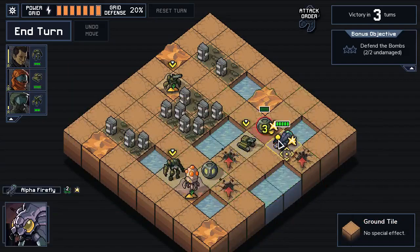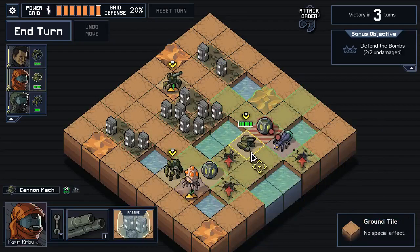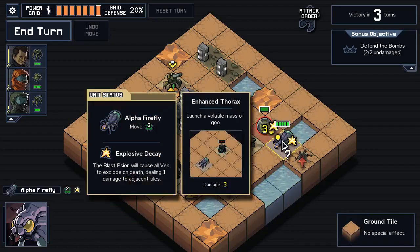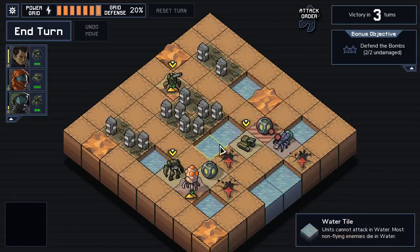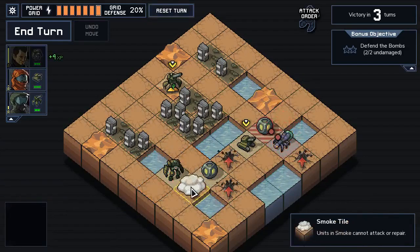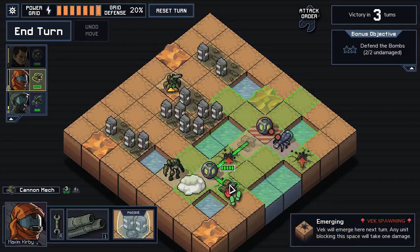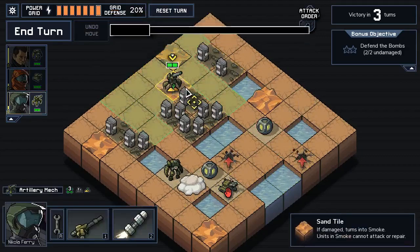The passive effect is these guys explode when they die, so that's fun. I can drop the tank here and shoot this guy to knock him down. It's an Alpha Firefly - explosive decay. Alphas have more health as you can see. One thing I forgot to mention: we're on the second island, and difficulty scales as you go up the islands, which is why we have guys with four health. Units cannot attack or repair while they're in smoke.